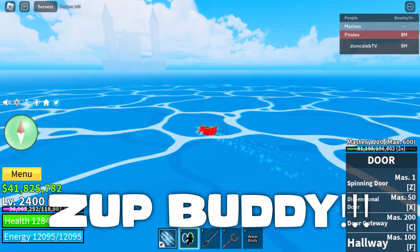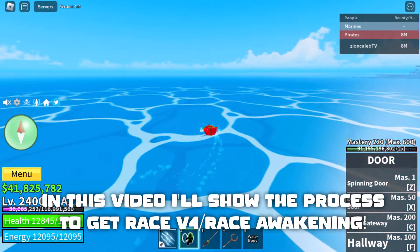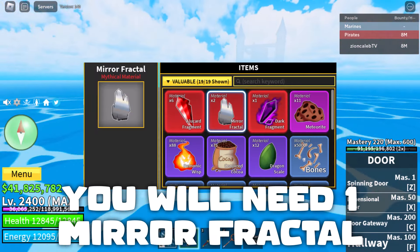Zup buddy. In this video I'll show the process to get Race V4, Race Awakening. You will need one mirror fractal.